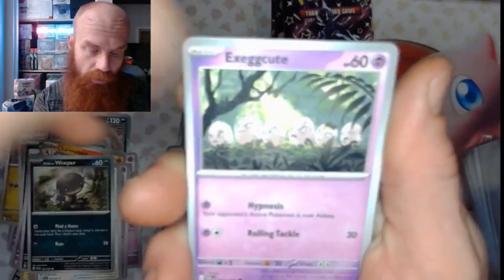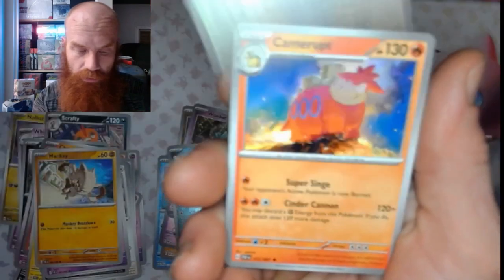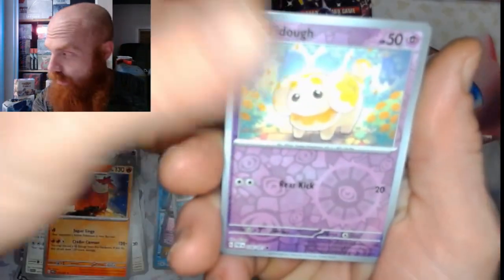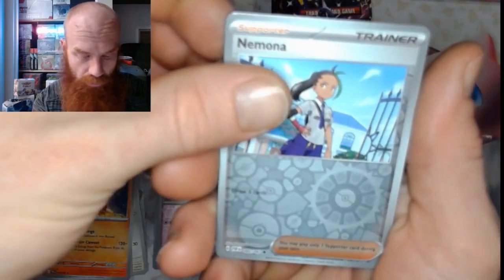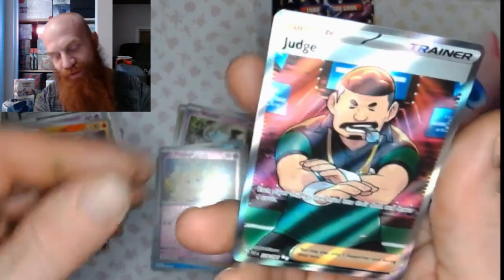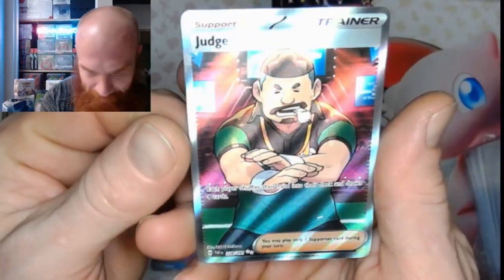We got a Tandemaus, a Wooper, an Exeggutor, a Mankey, an Onkolan, Camera Up, Moonlit Hill, a Fido Reverse, a Nymona Reverse, and a Full Art Judge — Full Art Judge! Look at that. Ultra nice.